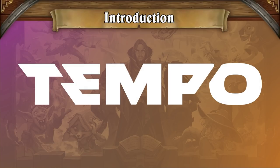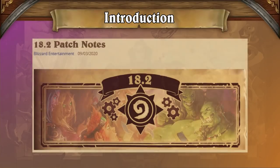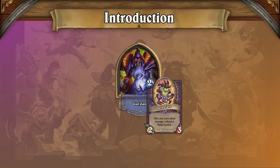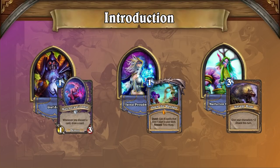Welcome to the latest Tempo Storm Wild Meta Snapshot Breakdown for Scholomance Academy. The 18.2 balance patch has functionally hit the reset button on the wild metagame, with the nerf to Dark Glare in particular unlocking the true potential of the Scholomance Academy meta. Now that Dark Glare Zoo Warlock has all but disappeared, we're seeing a flood of decks return to viability, resulting in the largest spread of tier 2 decks we've seen for some time.